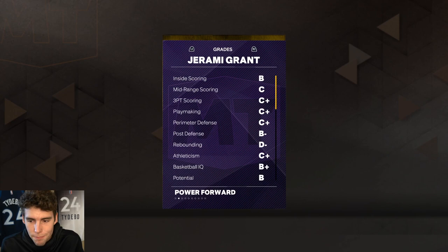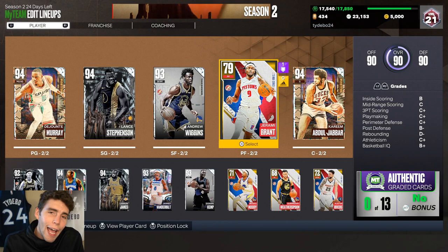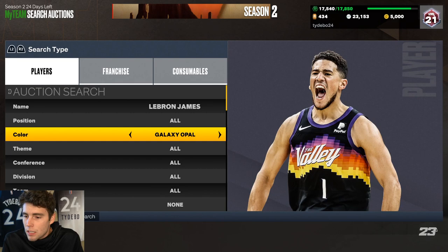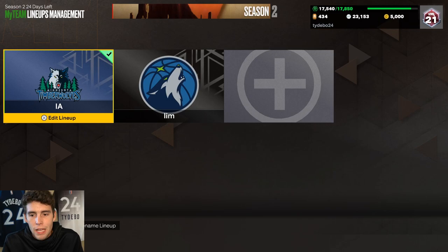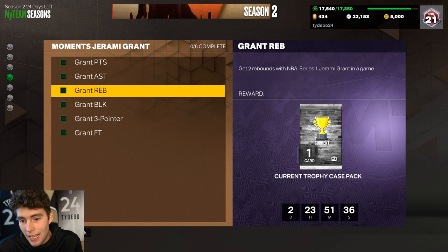The Amethyst Jeremy Grant is a great way to start your squad if you're no money spent — this is what the community has been wanting. He's got an 88 draw foul, so that shouldn't be a concern. I'd put him on the level of a Diamond LeBron James. Instead of spending 30,000 to 34,000 MT on Diamond LeBron, you can pick up this card for 20 tokens and grind 30 minutes to an hour of challenges.